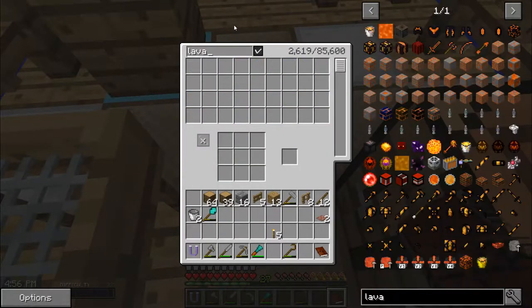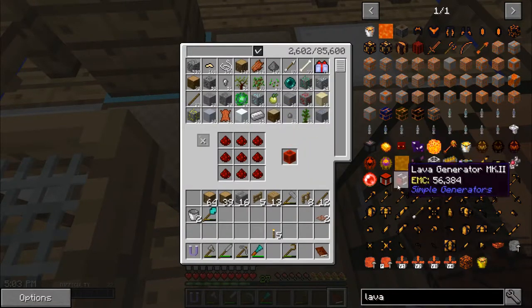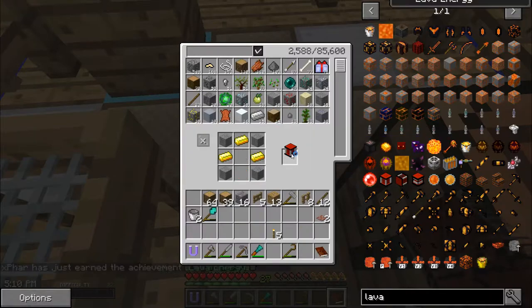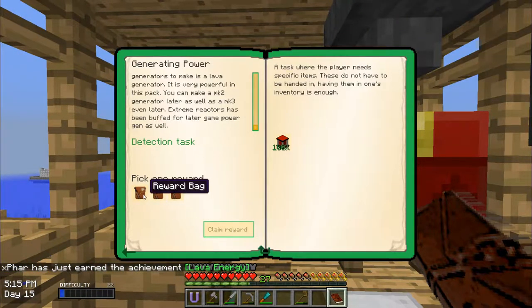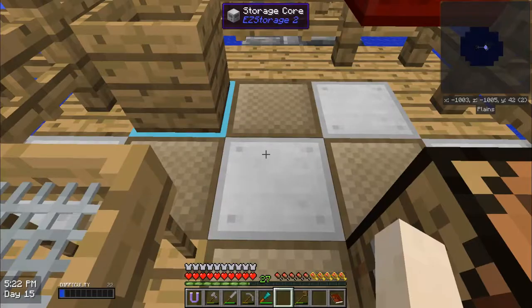It wants us to make a lava generator. Let's look at the recipe for a lava generator. I'm going to need a block of redstone, a furnace, and I should have some gold already. Voila — that was very easy. I'll take the reward back, which is a one. Not perfect but not so bad either.